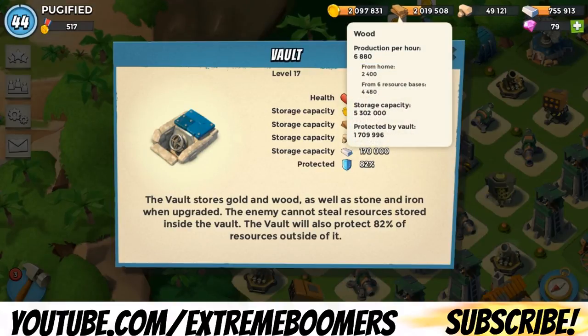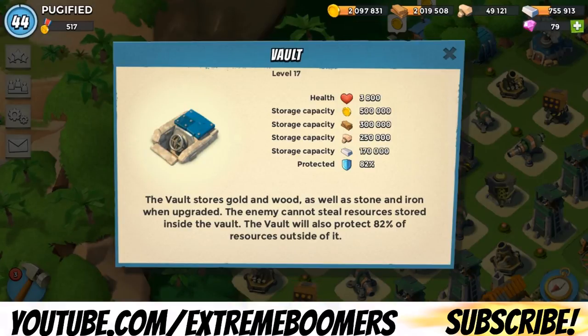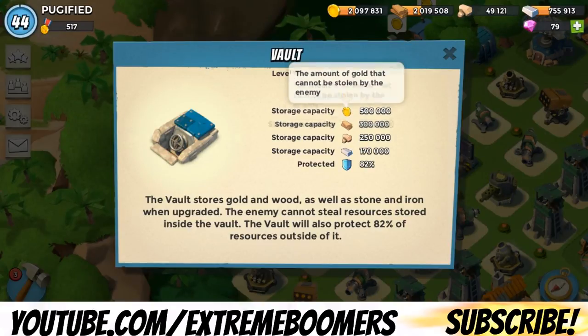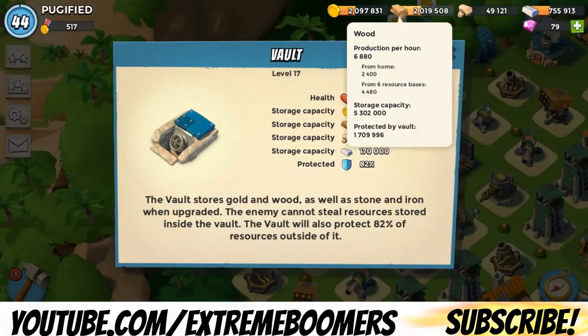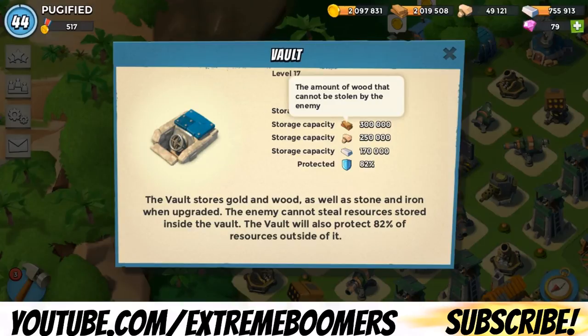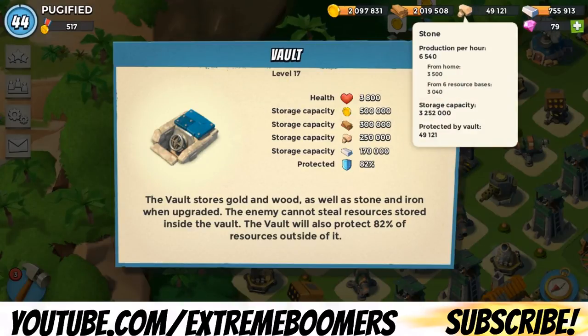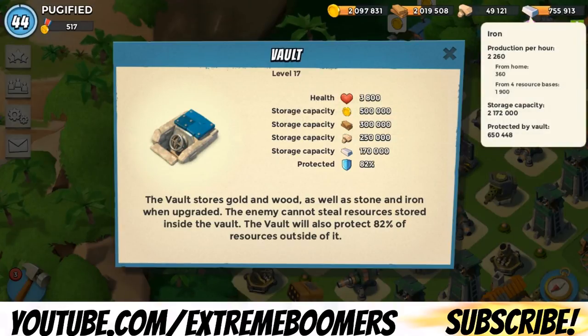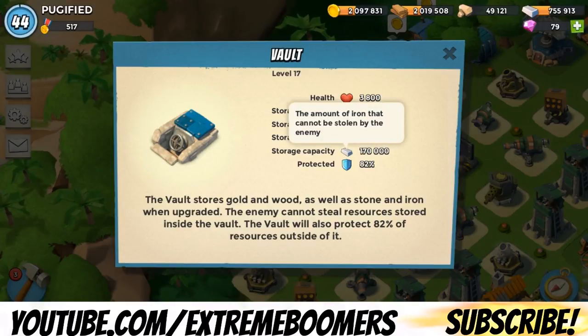Now let's move on to wood. I have 2,000,000 wood too, and people could take 1.7 million. The reason why that's a bit more is because the base storage for wood is 300,000, not 500,000. So people can't take that base amount of wood, which is pretty awesome. Now my stone — I have almost 50,000 stone, and my vault is protecting the same amount of stone as I have, because it's under 250,000 stone. And for iron, people could take about 100,000 iron, and my vault only protects 170,000 iron.